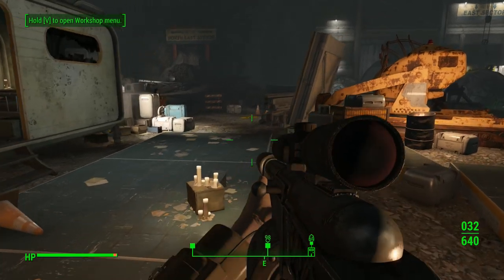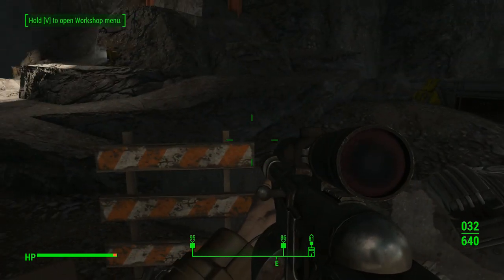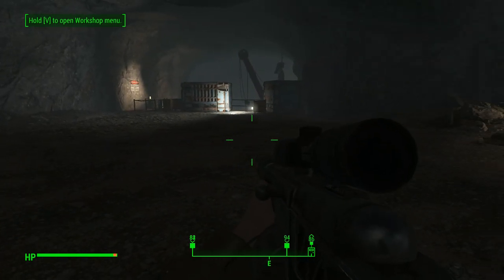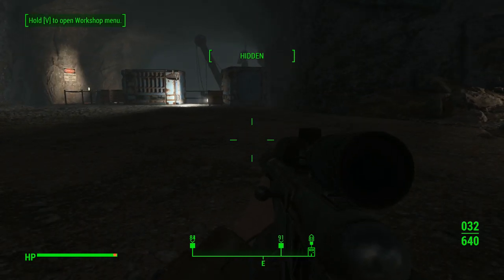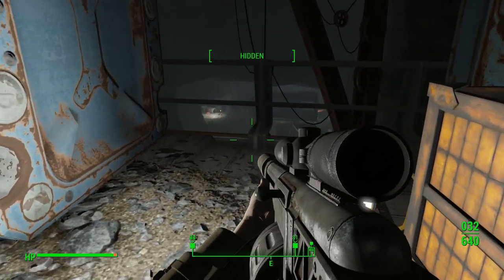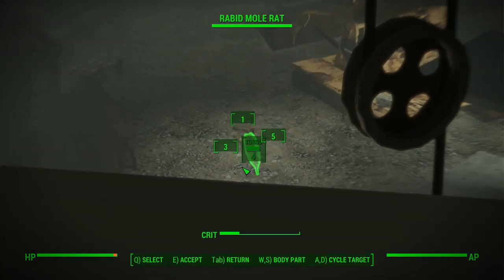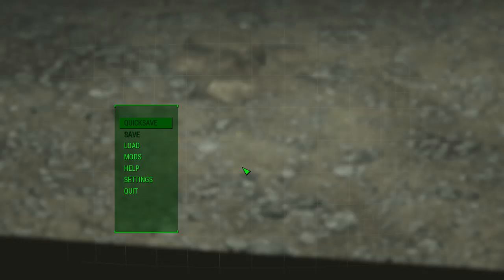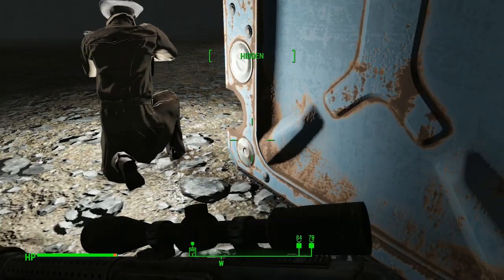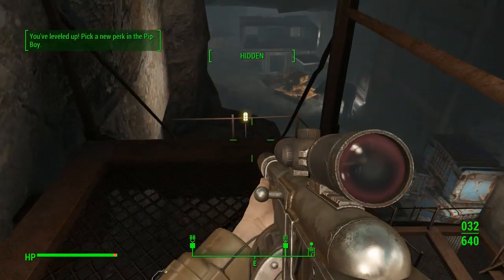So which way do we fancy going? I mean, we could explore one of them. Where's Nick gone? Goddammit Nick. Have you got a head? Here he is. Come on Nick. I need you by my side. That looks suspiciously quiet, doesn't it? Oh, a mole rat. Mole rats are not bad. I don't like them - they scurry around a little bit too much.